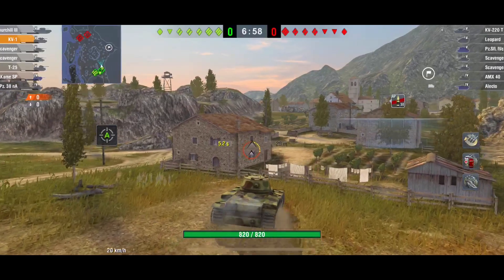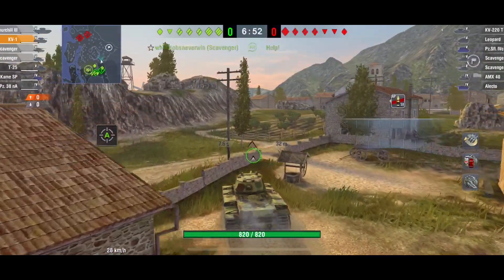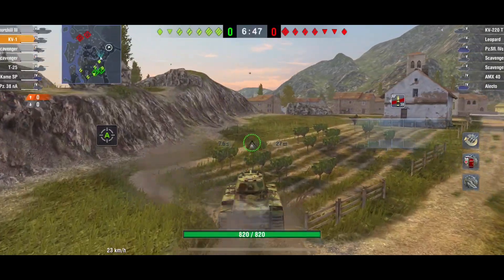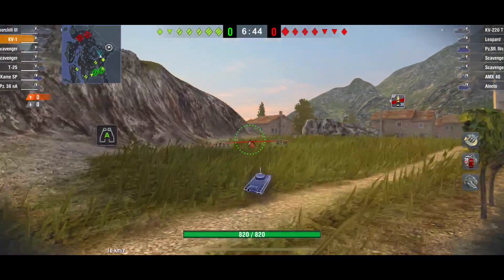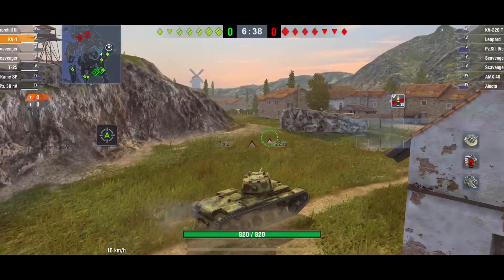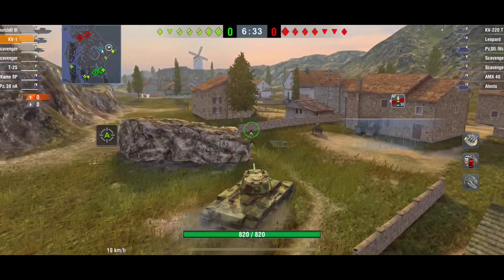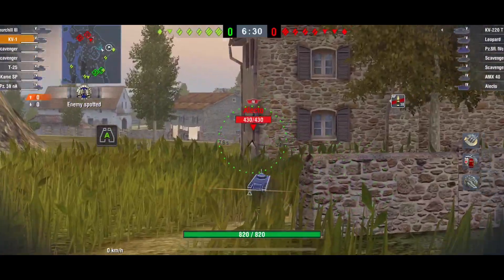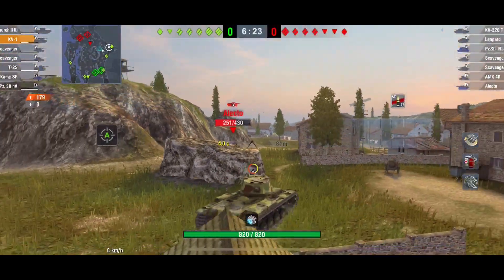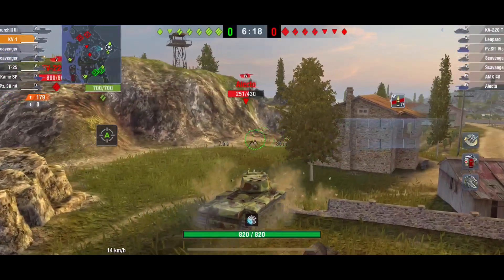We did 1700 damage and got another second class. This is the thing about the KV-1: it's a bully in a brawl. It can hold its own as long as you get those angles up. It's not got the fastest turret turn or turn circle, but it does have very good armor if you know how to angle it. Angled correctly, nobody will penetrate you — they will bounce. Stick your nose out too far and they can penetrate you. With the big gun the load time is longer, but you're taking 200 alpha.